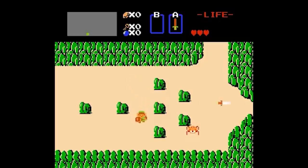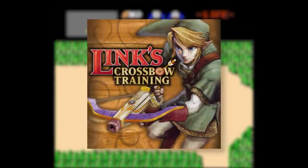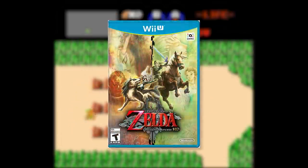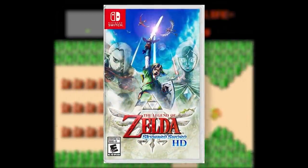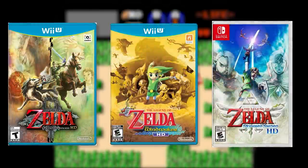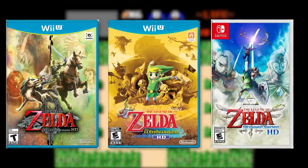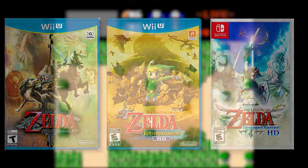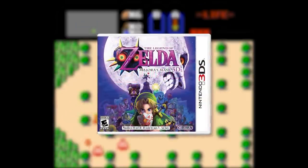Before we get started, let's go over some ground rules. I'm not going to be talking about any of the spin-off games — no Zelda CDI, no Tingle games, no Lynx Crossbow Training — we're talking about actual mainline Zelda games here. Even within the mainline titles, the HD remakes of Twilight Princess, Wind Waker, and Skyward Sword won't be included either, as these would only serve to double the rupee appearance rates in the data for no real reason. As for Ocarina of Time and Majora's Mask on 3DS, we'll get there in a bit.